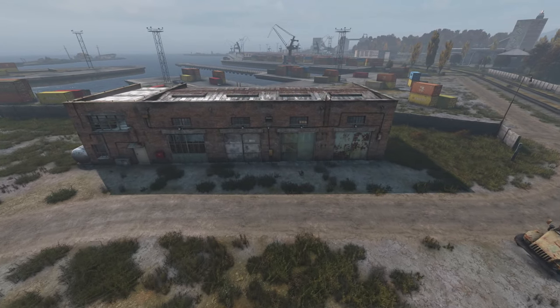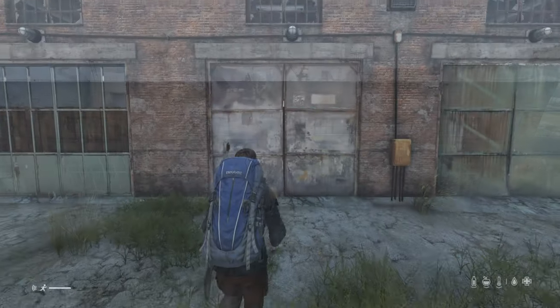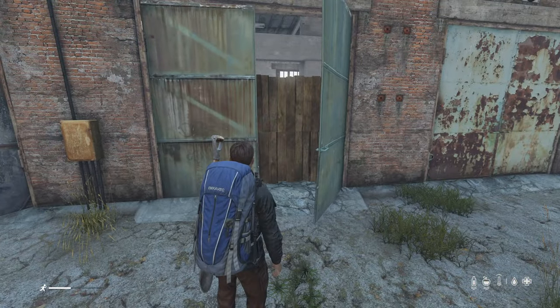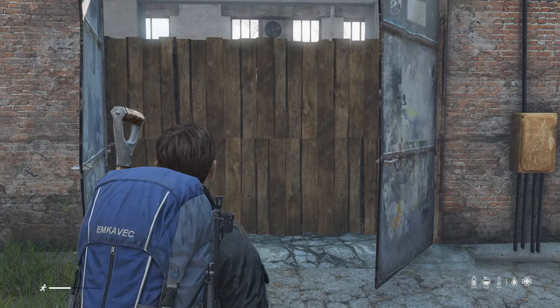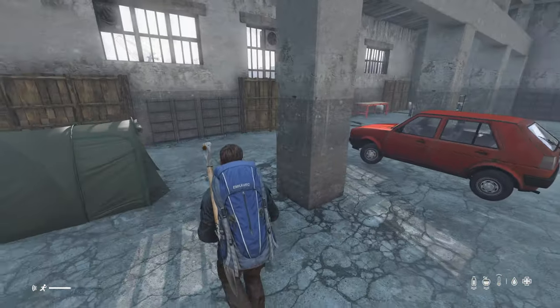Next up we have the large garage rows. These buildings are very common to find around Chernarus, so there's a good chance you'll find one near your favorite town to build in. One thing to keep in mind is you'll want to use this door as your main entrance, as this is the only door that opens all the way. The other doors only open about halfway, and you'll have trouble fitting a car in. This base is a little tighter on space, but still plenty of room for a car and additional storage.